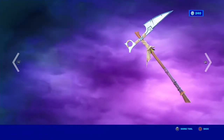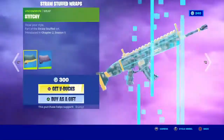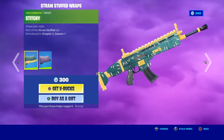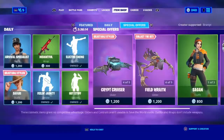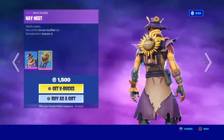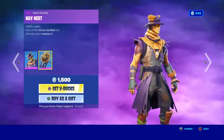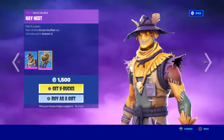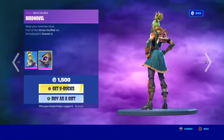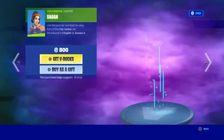The Harvester is back, the Fieldwraith is back — pretty sick skin. The Straw Stuff Wraps Bundle is back with Stitch It and Red. Hey Man is back with the bat — we haven't seen him since the beginning of this season. It's pretty cool how they're bringing all the Halloween-themed skins back.